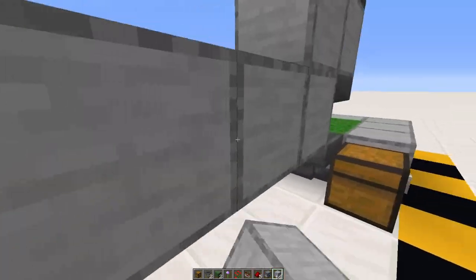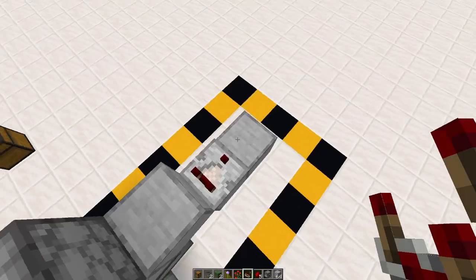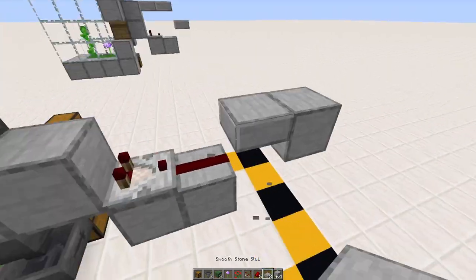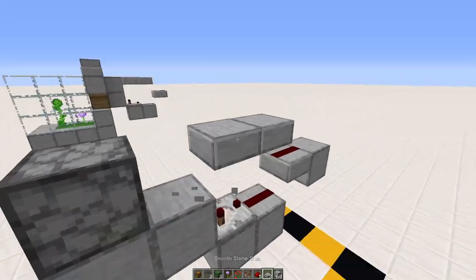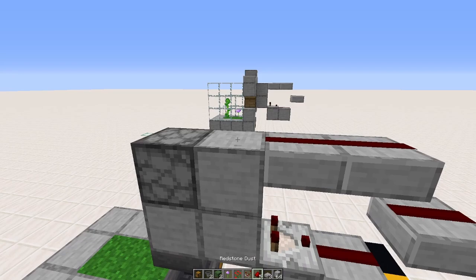Behind this, put a block right behind where the beehive is going to go, then a block down two like that. Place a redstone comparator right there with redstone dust, and then one block up from that. You're going to have a slab there and then another slab right in there — it should look like that.